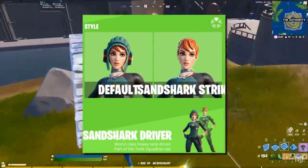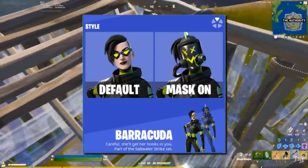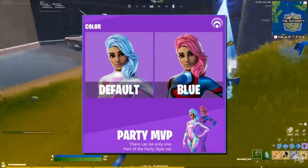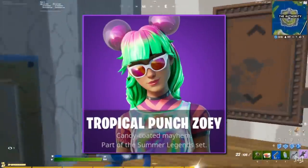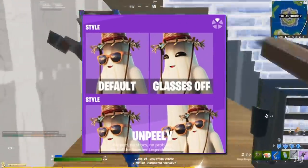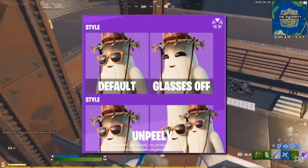For skins, we've got the Sizzle, Sandshart Driver, Wave Ripper, Barracuda, Shore Leave, Dummy, Party MVP, Party Diva, Party Star, Summer Fable, Tropical Punch Zoe, and Unpeely — which is a skin I never want to see again. It's horrifying.